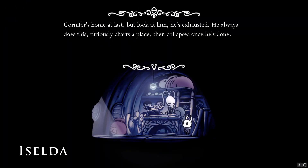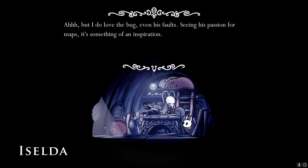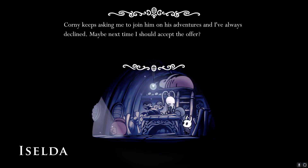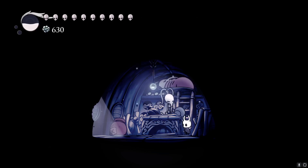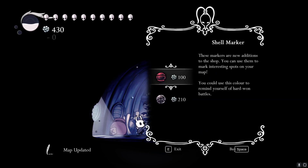We came here to buy the map. Do you know Cornifer who sells us the map? He's done mapping the whole of Hollow Knight — we've bought every map in the game, I think. One is left — the Queen's Garden. But now he's at home sleeping. His wife says 'Cornifer's home at last but look at him, he's exhausted. He always does this — furiously charts a place then collapses when he's done. He'll be sleeping for some time.' We got the map for Queen's Garden!